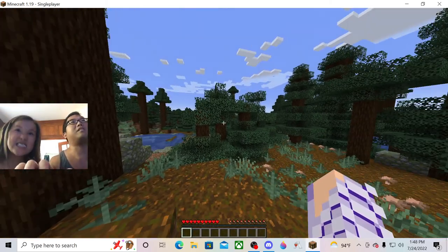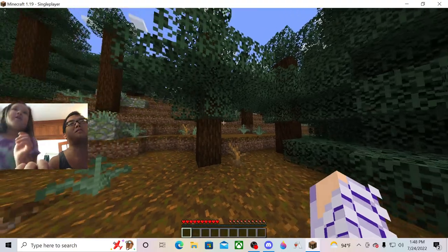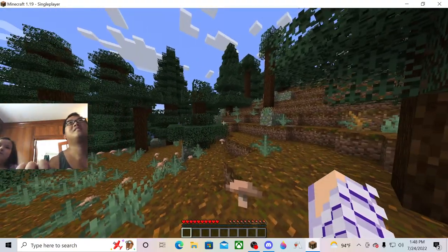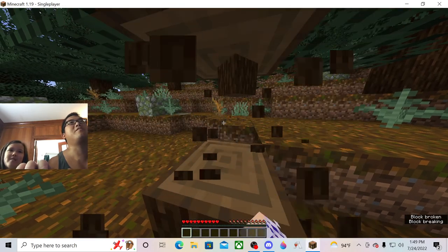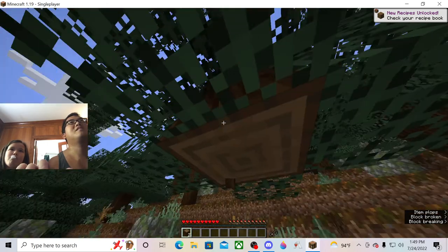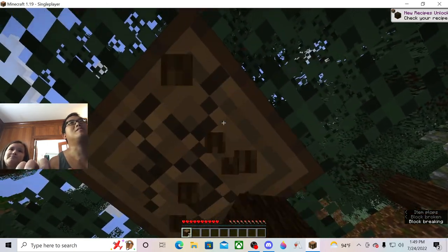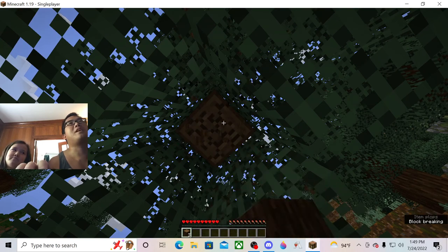Okay, so here we are. What do I do first, kiddo? Chop down a tree. All right, here we go — I go up to the tree and I hold the left mouse button down and I get a little spruce log. So what do we do with the logs though? How do I make them into planks?